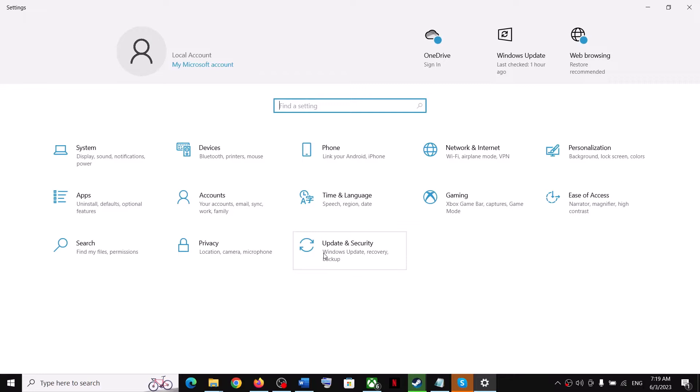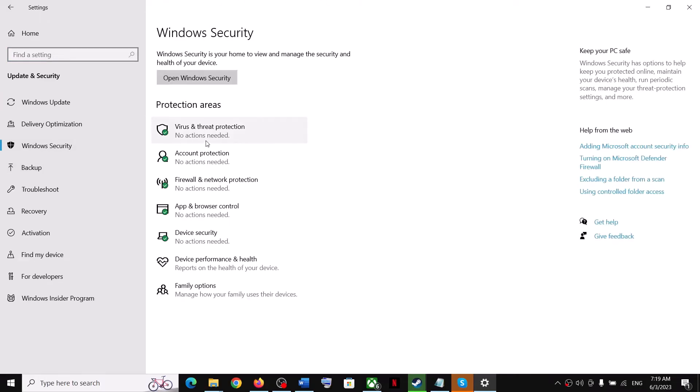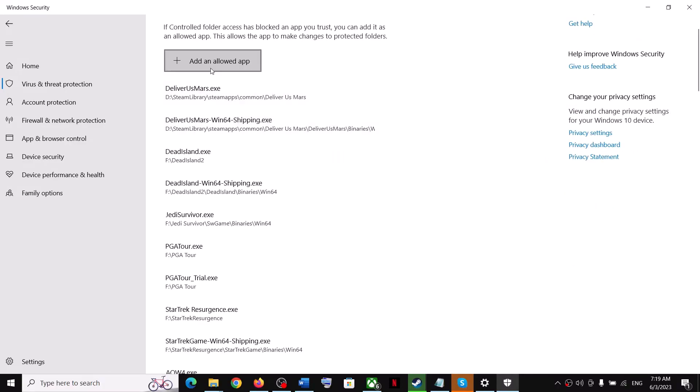If you are using Windows Security, open Windows Settings. If you have Windows 10, click on Update and Security. If you have Windows 11, click on Privacy and Security. Then click on Windows Security, click on Virus and Threat Protection, scroll down, click on 'Manage Ransomware Protection', then click on 'Allow an app through Controlled Folder Access' and click Yes to allow.